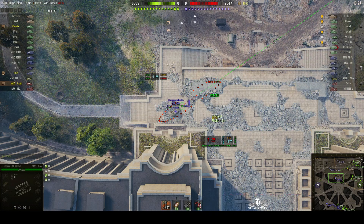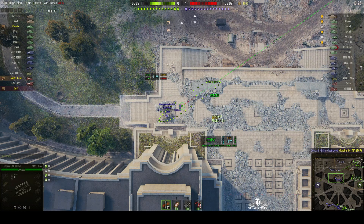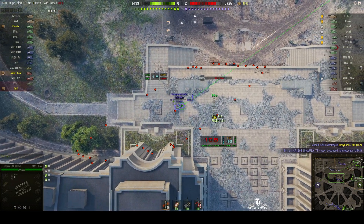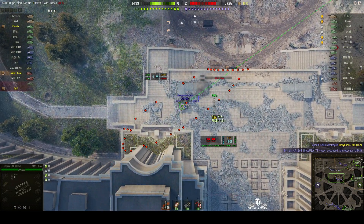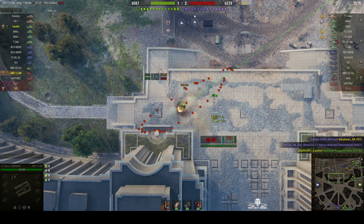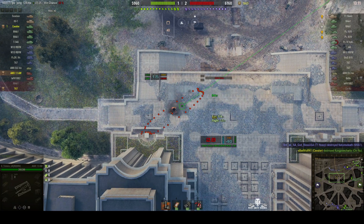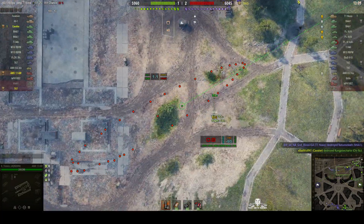That Chi Nu is sitting on that rise on the steps and he's moving up and down to get shots, coming into the open. Unfortunately D-Tronics' rounds were not hitting, but that one did — that was Bad Wolf taking out the Chi Nu with his Cavalier.